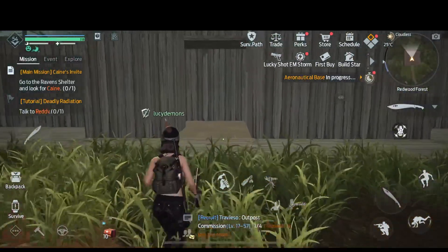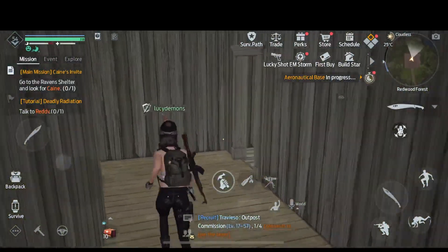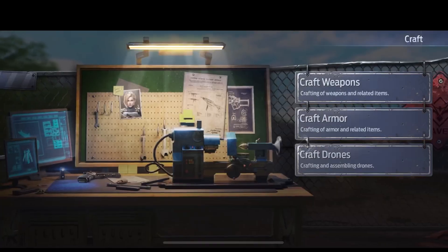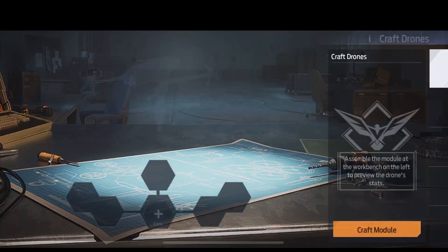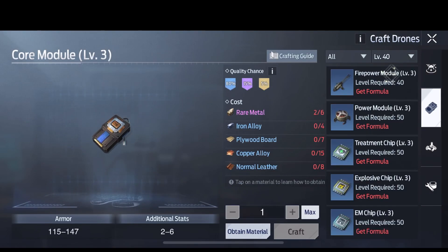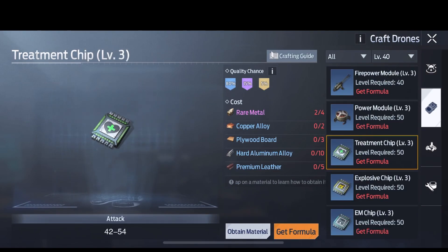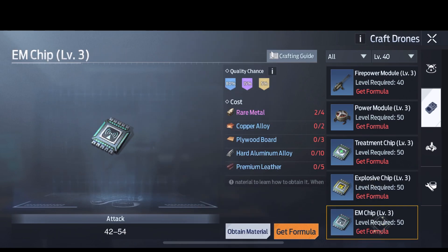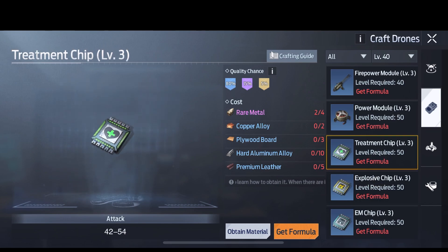What's going on guys, it's your boy Aqua Gaming back here with another one. In today's video I'm going to be showing you guys how to get an S rating drone. The first thing you want to do is go to the crafting shop and figure out which drone part you want first — do you want a health chip, an explosive chip, or an EM chip? That depends on what type of build you want and what type of drone you really like.